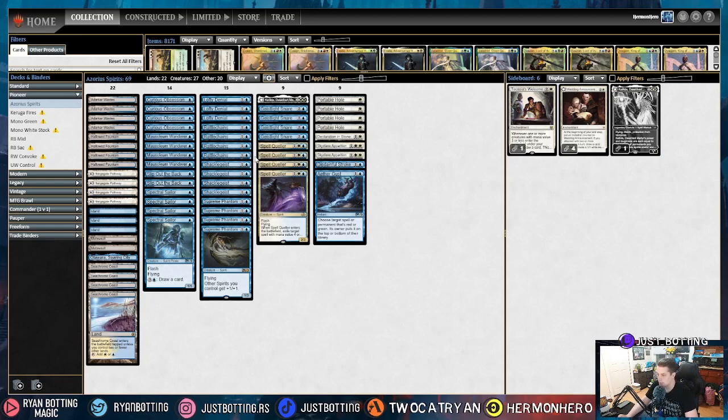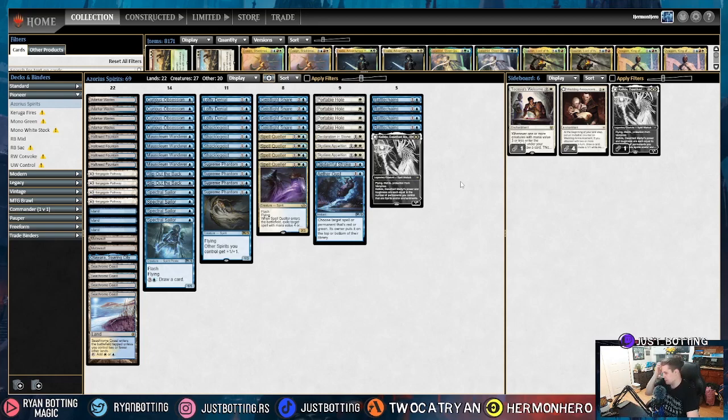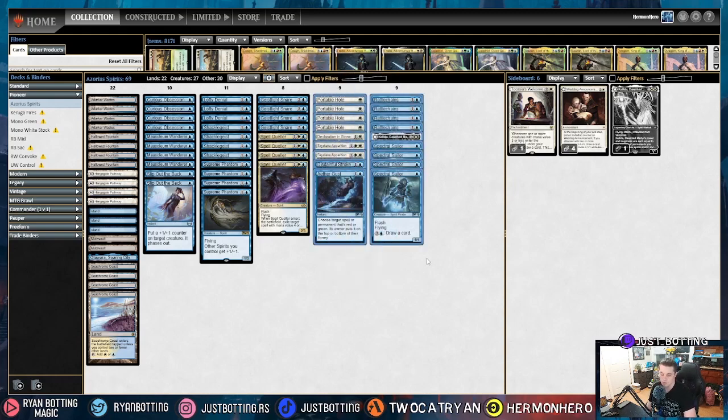We're bringing out Rattlechains because they have no targeted removal, so we don't need to protect anything. We don't care about playing at instant speed. We're taking out Katilda — mostly because it's about stopping what our opponent is doing and applying pressure, and a three-mana sorcery-speed spell isn't feeling good. And then we are bringing out Spectral Sailor. The game should not go long. We are tempoing them out, and Spectral Sailor is for longer games where you're leaving mana up needing a mana sink. So that's the sideboard against Monogreen.